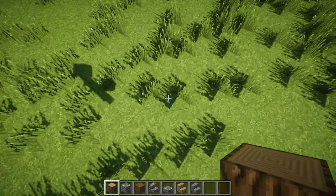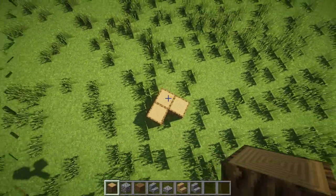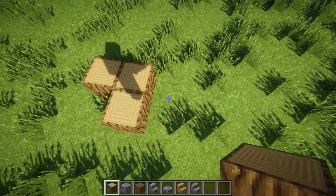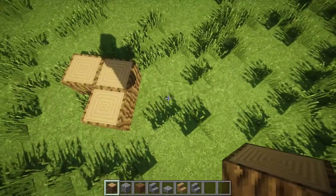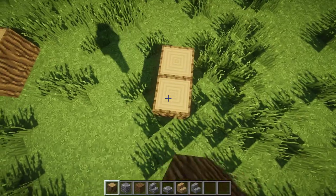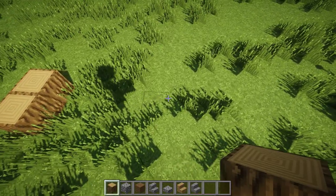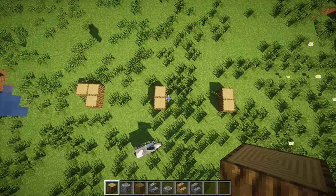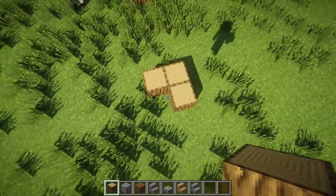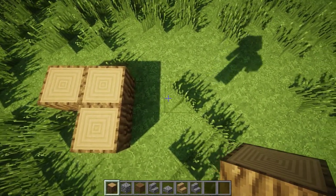When you've found your spot, get your oak wood and place one block like that. Now it should look like this. Make five block gaps — on the sixth one you need to place another block. So: one, two, three, four, five, six, place a block. Do the five block gap again: two, three, four, five, six, and place a block. Now go into that direction and make three block gaps: one, two, three.